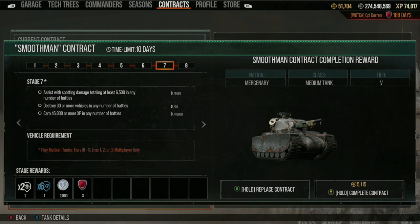When you complete that final stage, you unlock the tank — in this case, the commander and the garage slot as well. With each stage, you are limited by tank type. You can see in the vehicle requirement that you're restricted to medium tanks, tiers three through ten, eras one, two, and three, and multiplayer only. That means anything you do in co-op will not count — you have to be facing other players.